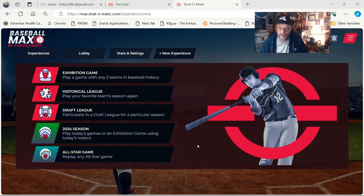I know I'm on record in a lot of places saying I wasn't going to get Baseball Max. But when I looked into it, I saw that they have a three-day trial period where you can sign up for whichever plan you want — the month-to-month or a year subscription — and either one comes with a three-day trial period where you can try the game and decide if you like it or not. So that's what I'm doing.